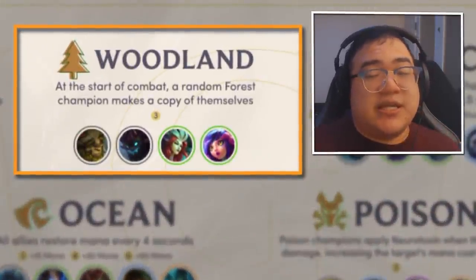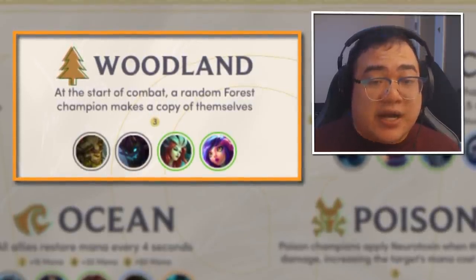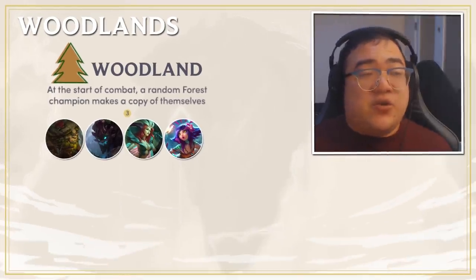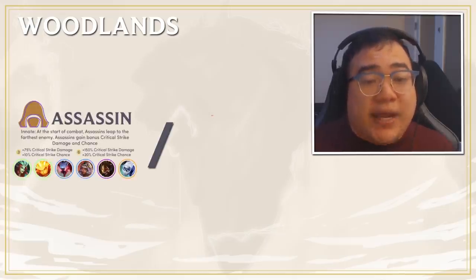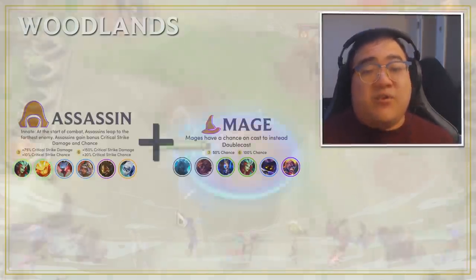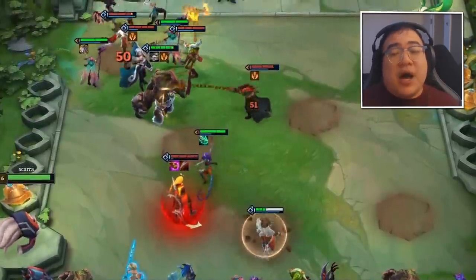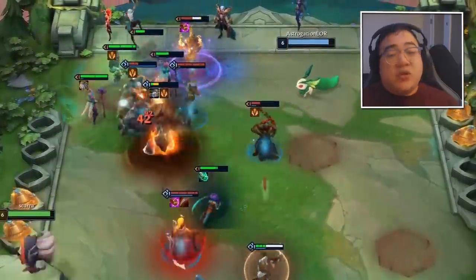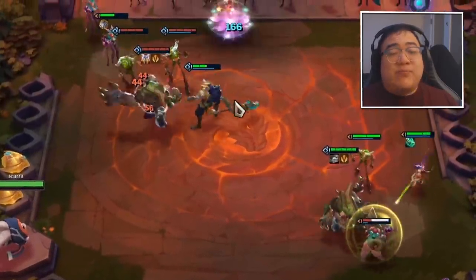The third comp to cover is Woodlands. Woodland is interesting in that it generally has no synergies except for itself, with one exception: LeBlanc. The four Woodland units are LeBlanc, Niko, Maokai, and Ivern. You want to look at LeBlanc's synergies to figure out how to build Woodland mages into mid and late game. You usually end up stacking items on Maokai, then pivoting once you hit LeBlanc.